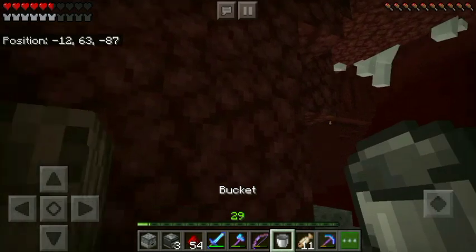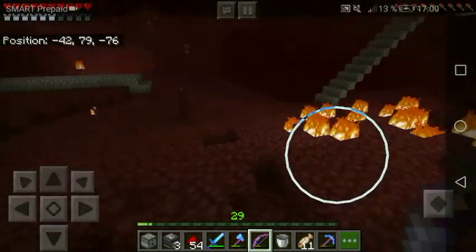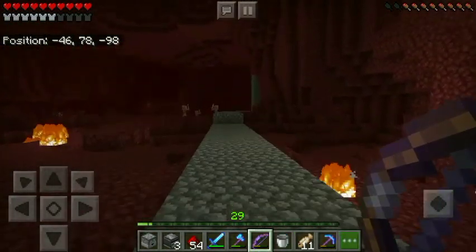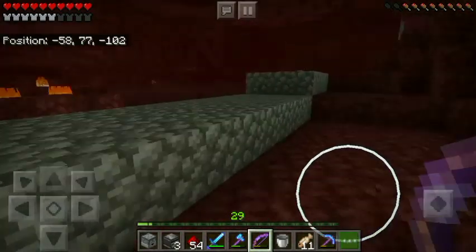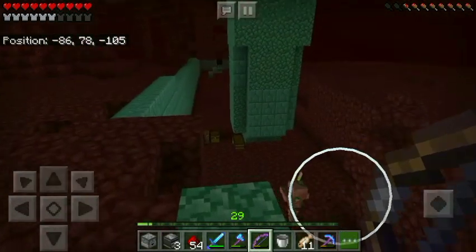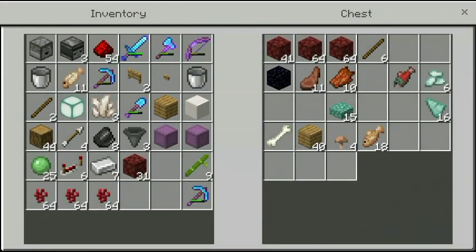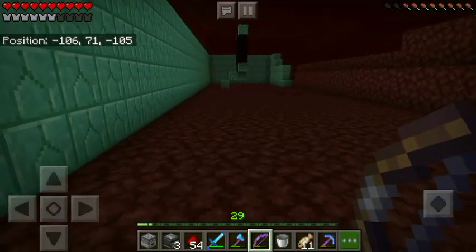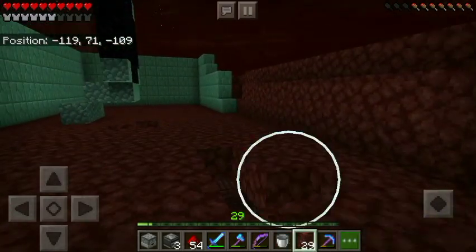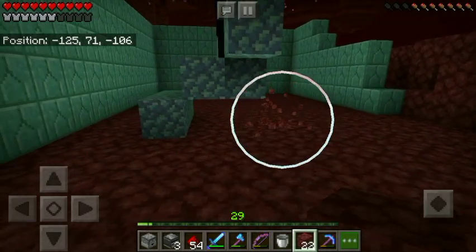Got him - boom, told you! Now let's go take a look at the guardian farm. Here we have the killing chamber where the guardians collect. We got some prismarine and some rotten flesh - nothing too special. I need to repair this hole too since I always fall in holes.